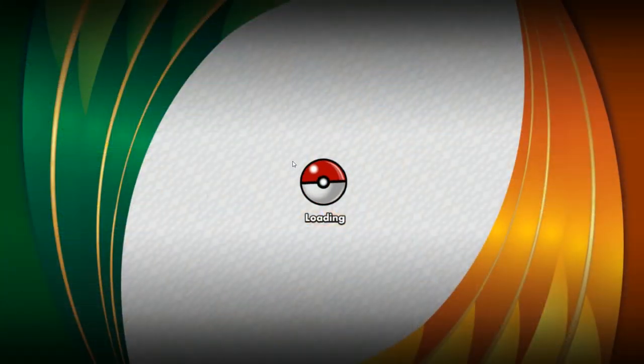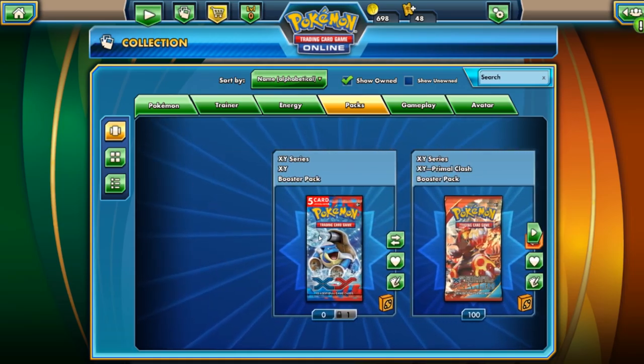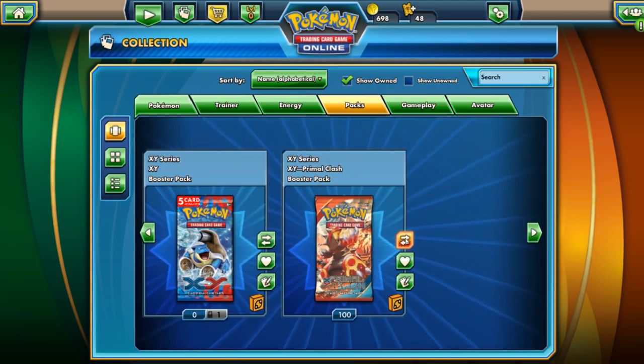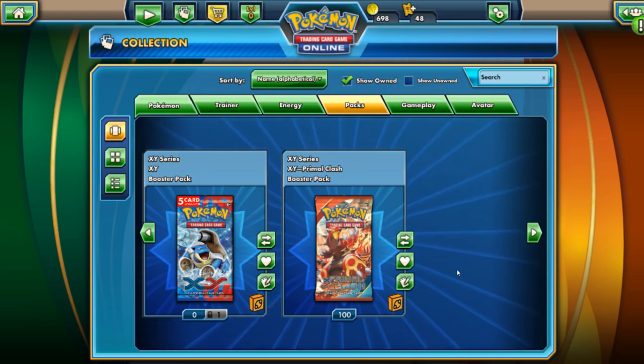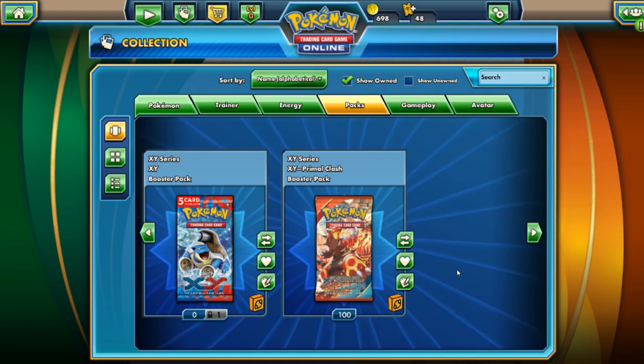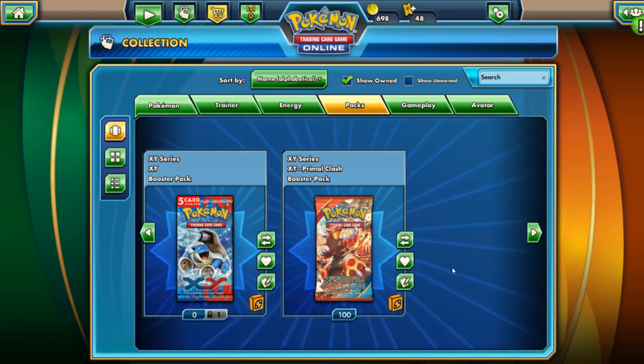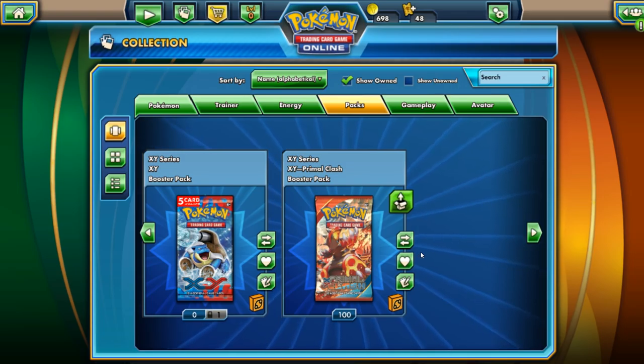Let's take a look at the packs. We got a little bonus here — a five-card pack my wife probably got somewhere. So right here I have 100 Primal Clash booster packs to open. A huge shout out to Kizzle for donating a large portion of these boosters. His full name is not to be used, so thank you so much, sir, for your grand donation. High fives all around.